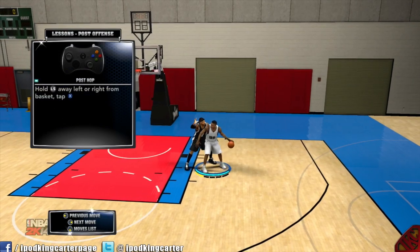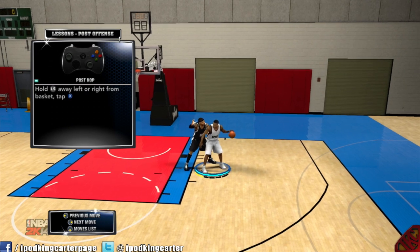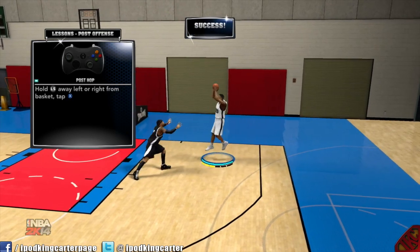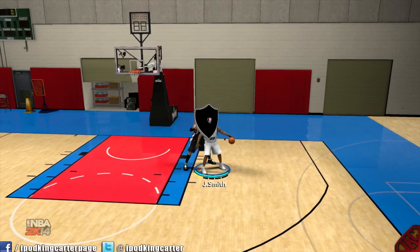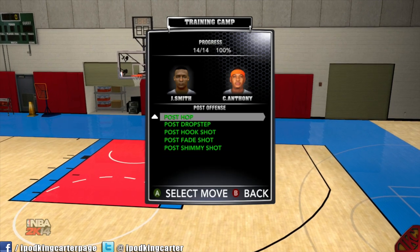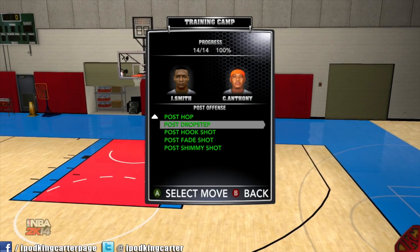Post hop: hold the left stick left or right away from the basket and tap X. See that — automatic hop. Real easy, real bread and butter. That was one of my favorite moves last year. They changed it this year but it still works.